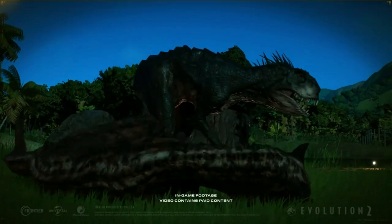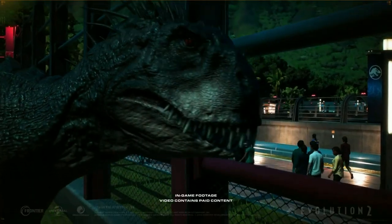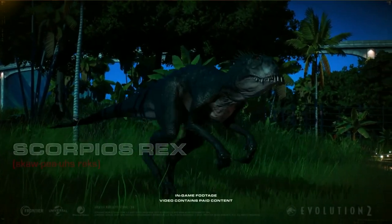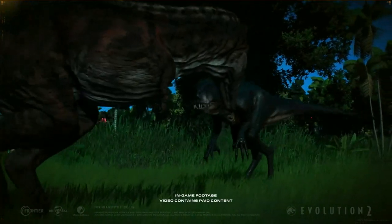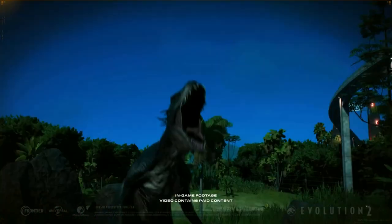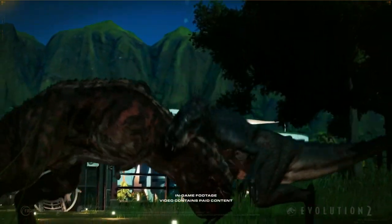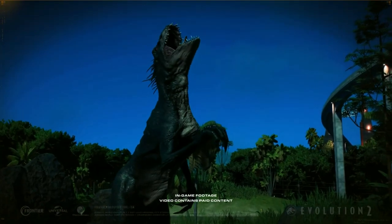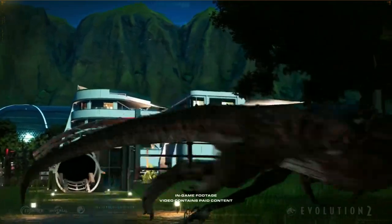It just looks spot on with its wide, derpy face, the teeth, the quills. We don't know yet if it actually uses those quills — that's not really showcased in this video. What we do see in this video is Toro. That has to be the Toro skin, and the Scorpius Rex is attacking poor Toro — launching at him, grabbing him by the neck, then just flinging him like he weighs absolutely nothing, flinging him across the field. And that's the end of Toro.